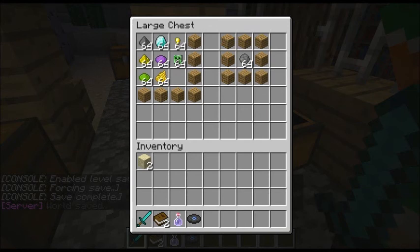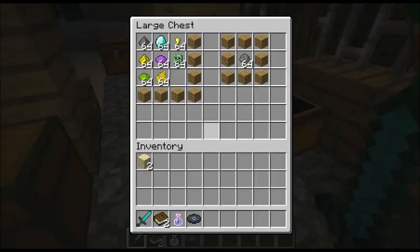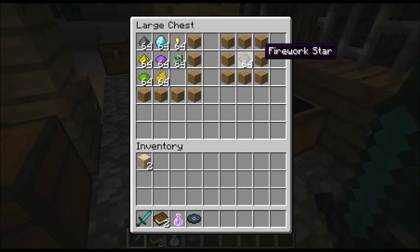The diamond will give it a trail, which I'll show you later. And we have the assorted dyes. The glowstone dust just makes it sparkle when it pops - it's awesome sparkling. And when you add these together, you get a firework star. It usually has written things on it; this is like a blank firework star.